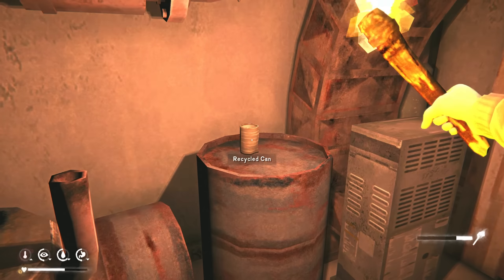This room has accelerant. Look at these tires — on lower difficulties you can find knives stuck in them, but I don't see any now. This all looks pretty empty as far as I can see. Same here — I don't see anything. Looks good.